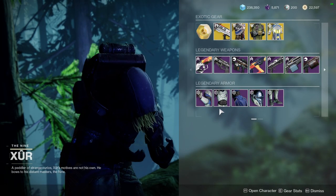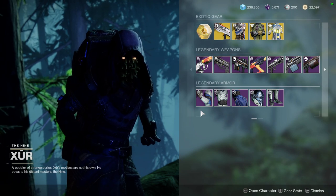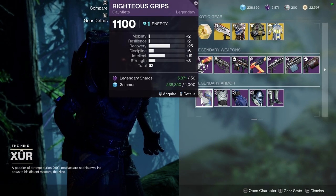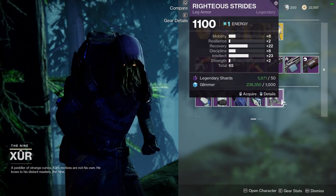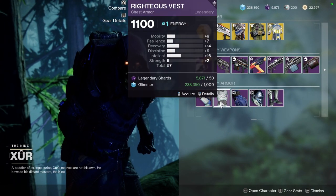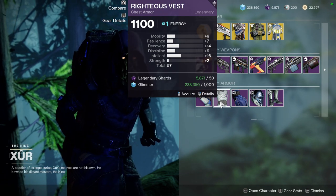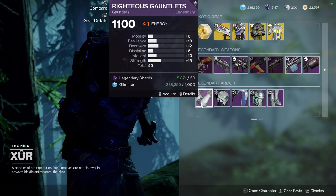Azure is selling the Righteous armor from Season of Dawn — this armor is really good. You can get it through world drops, but I highly suggest you scoop these up if you don't have them yet. The Hunters actually have really good arms and really good boots, with the boots probably being the best one. The other stuff is okay, but I want something that's at least in the 20s for Hunters at this point, given all the armor I have.